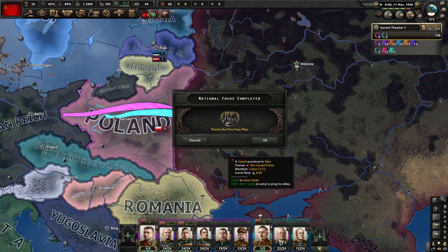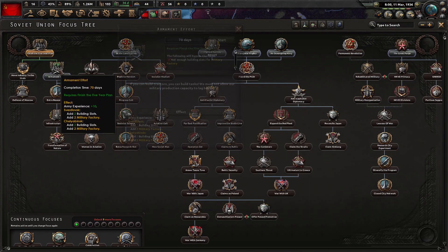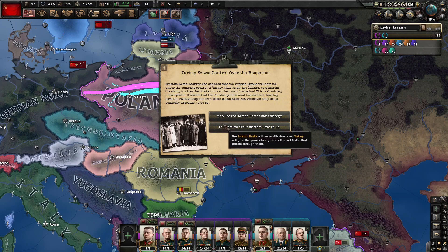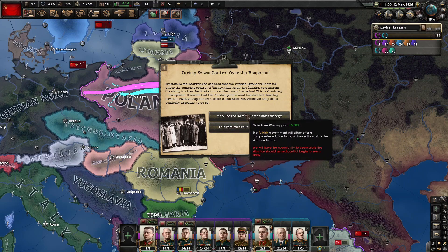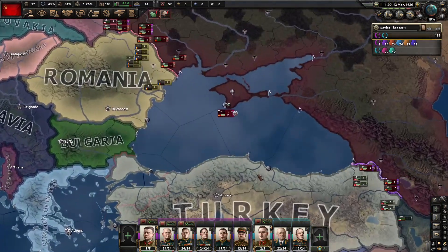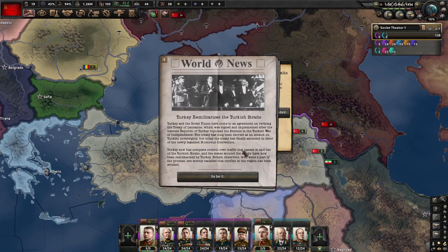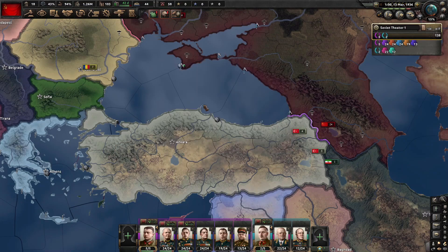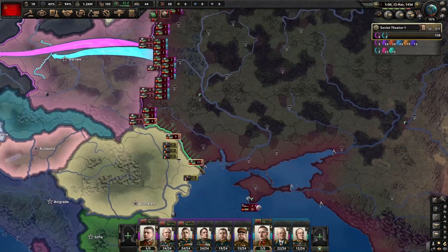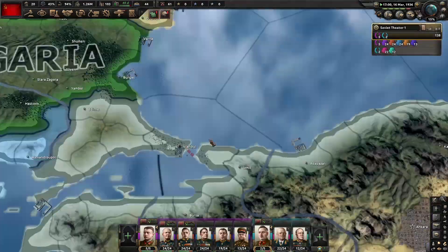I believe the focus should be done for Turkey — they did the Montreux Convention. Our focus is done as well, so we'll do the Armament Effort, which gives us around four more military factories. Turkey gains control over the Bosphorus, and we always want to escalate the situation because we gain a little war support. Even if they continue escalating, we will always win the war. And Turkey has compromised — I have not seen them not compromise recently. Back in the early days of the DLC, it seemed like it was about a 50-50 chance for them to go to war over this, but it seems that has been changed.